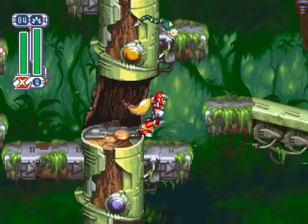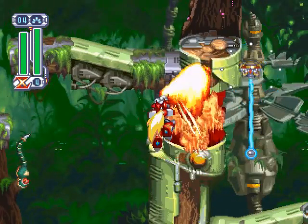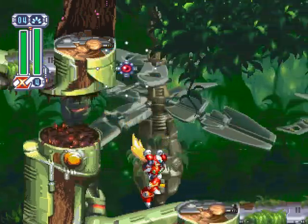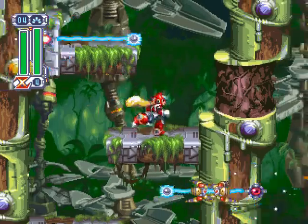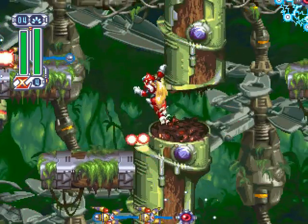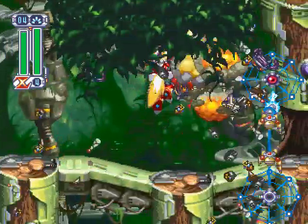Not only that, but the level's heart tank is hidden inside one such tree trunk. If you have no way to burn it, you're just going to be coming back here anyway. Truth is, if you can nail some of the trickier jumps without Kuenbu, the fire slash is the only technique Zero needs to find hidden items. There's the heart in this stage, and then something else in Frost Walrus's, which is why these bosses come at the end of my rotation and not the beginning.